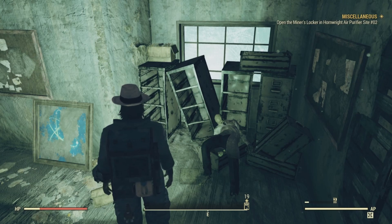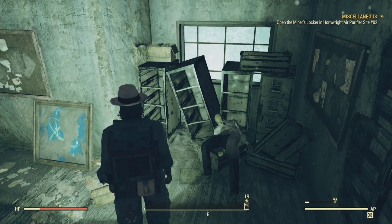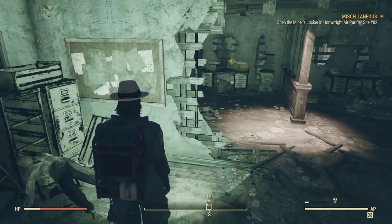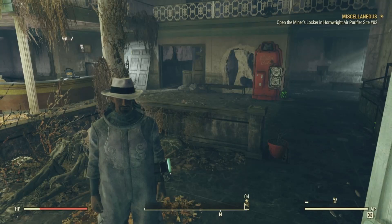The last bobblehead location is in a dry section of the basement laboratory, near an empty filing cabinet on the corner of the metal desk with a destroyed terminal. Let's head to the basement and see if we get lucky.